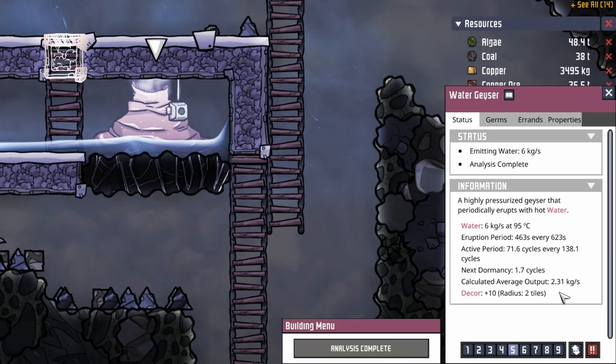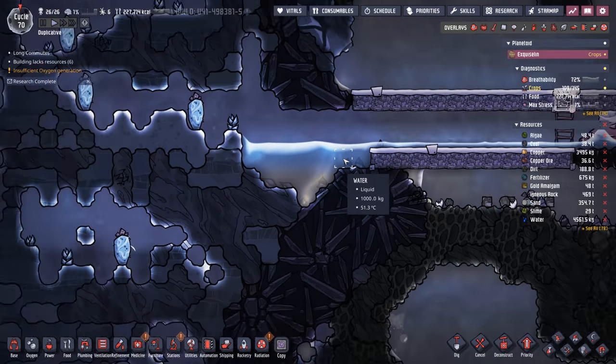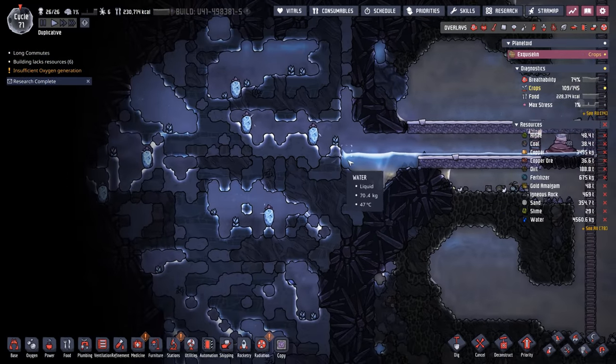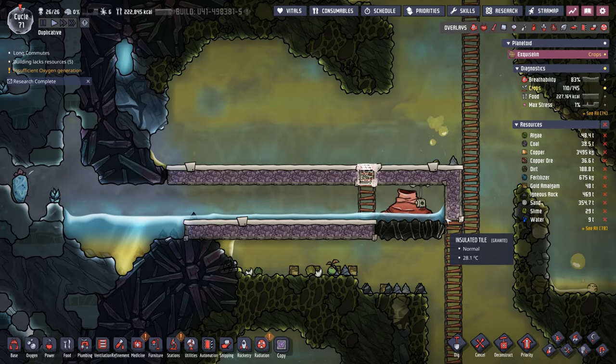After a month of Sundays we finally completed the analysis on this water geyser and it's due to give us 2.31 kilos per second. That's not great and is actually only enough to support about 15 duplicants. And here you can see that the 95°C water is making quick work of this biome — it's already dug down a few tiles. With that complete it's time to turn our attention to another task.